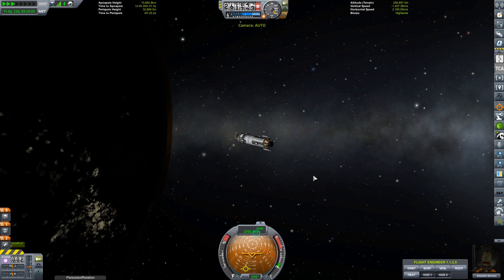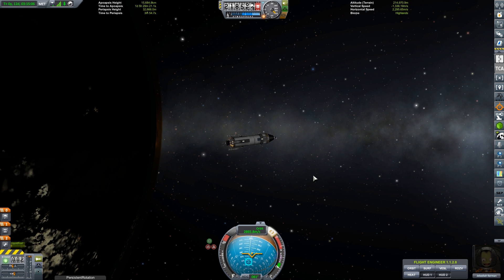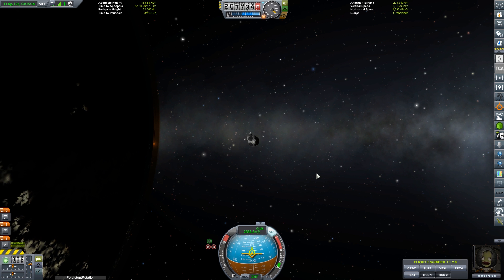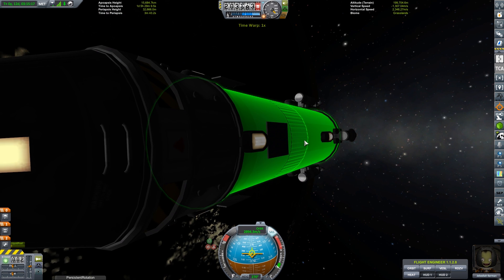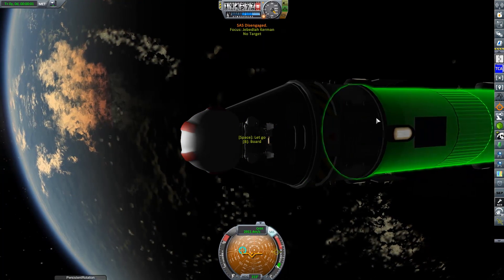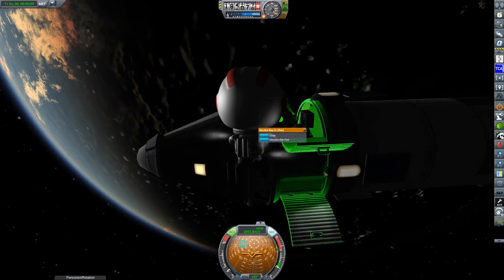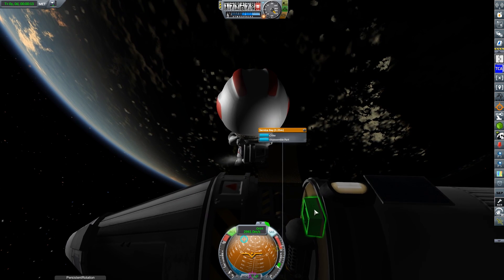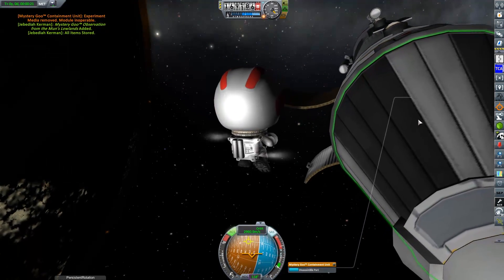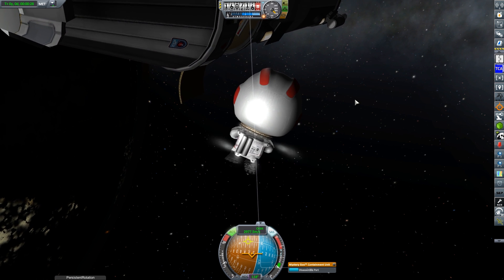We're not quite done with Jeb's issues yet. Because I had to leave the Mun in a rush and was working out how to adjust my burns for an actual return to the planet, I realized in the very last seconds on final approach to aerobraking that I forgot to collect the science from the experiments sitting beneath the command module. So we're currently plummeting towards the planet at 2,925 meters per second — approaching three kilometers per second before we hit atmosphere — and I'm going to have to do an EVA to collect the science experiments before aerobraking begins.